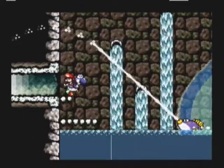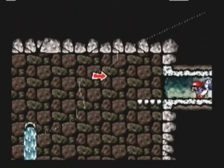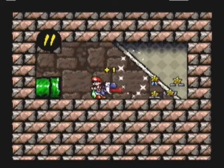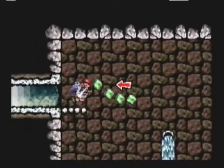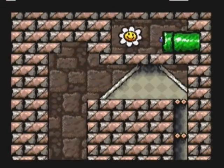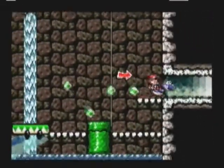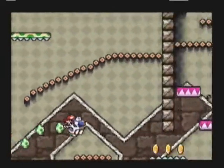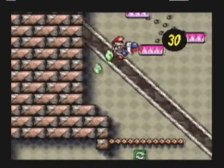So yeah, after we complete these eight levels, we're done with the world and we move on to the next one. My emulator's showing lines — I don't know what that's all about. In the Game Boy Advance version, there's like a little room in between here where you get to — it's not an important room, it just shows where the Shy Guy Respawning Tube is, for your eggs.